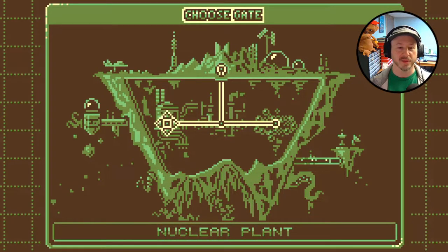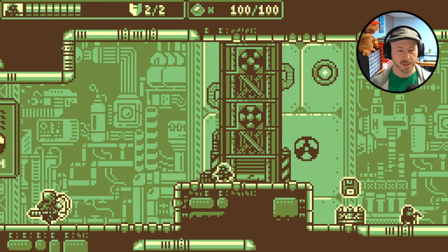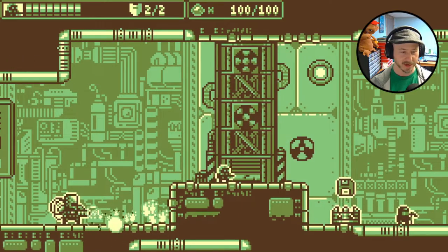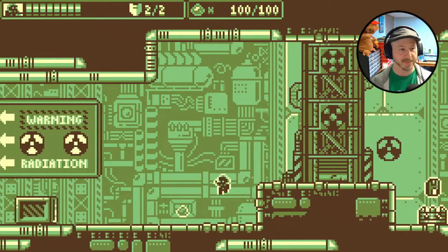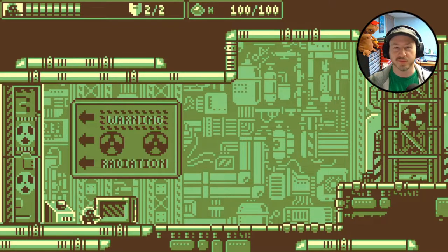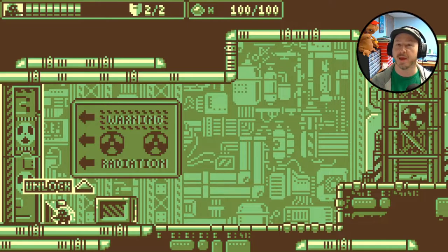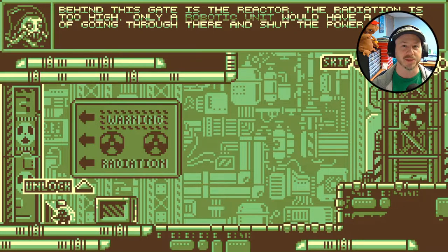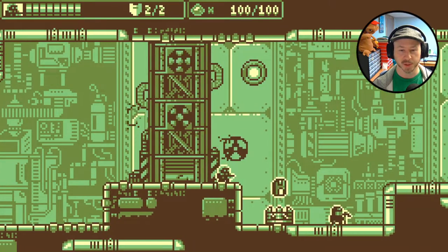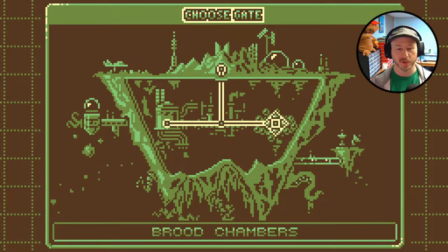Without further ado, let's jump in. We're at the elevator and I've unlocked two different areas so far. In the nuclear plant, we take out an enemy — hopefully without getting flame-throwered. I unlocked this as my first area, and I'm about 45 minutes to an hour into the game — around 16 to 20 percent complete. Behind the reactor, radiation is too high, so only a robotic unit could pass through. We can't go there just yet, so we'll head to the brood chambers.